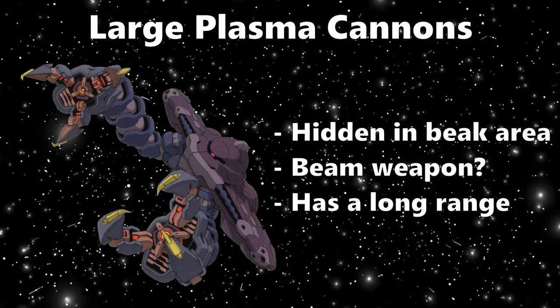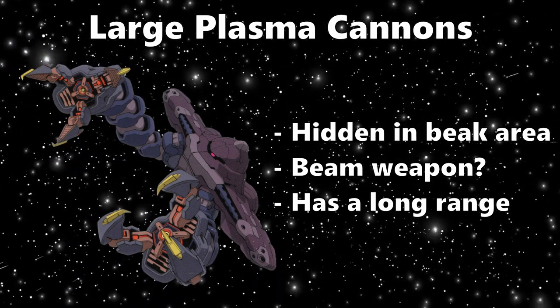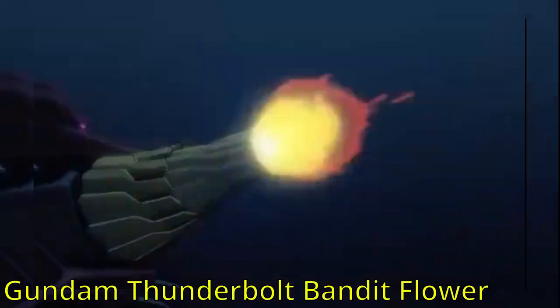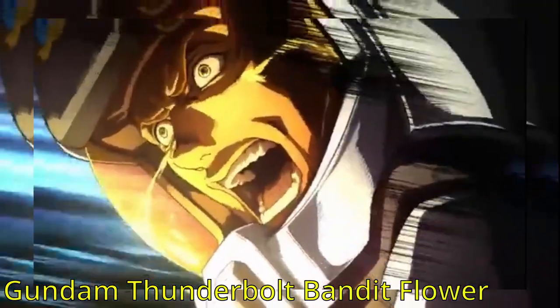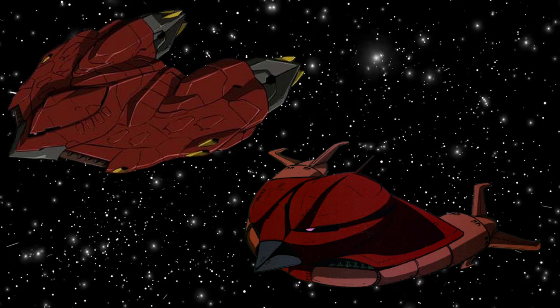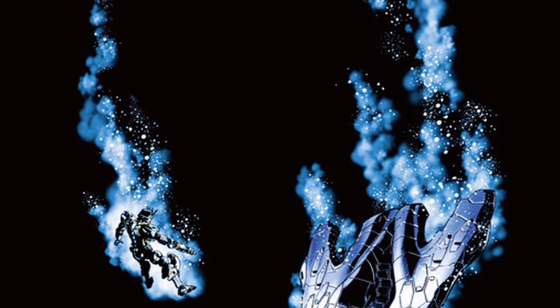But thankfully the Grublo has a third plasma cannon located in his mouth area. This is much larger than the palm ones and has significantly longer range, being shot deep underwater and actually breaking the surface. It's also depicted differently — more like a Megaparticle cannon. This could have been a glimpse of what the mass production Grublo would have looked like, but sadly we never got to see that.